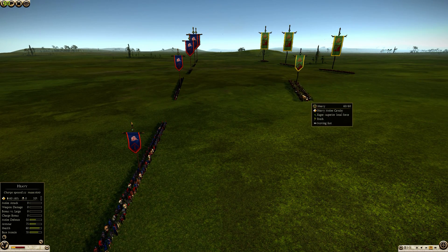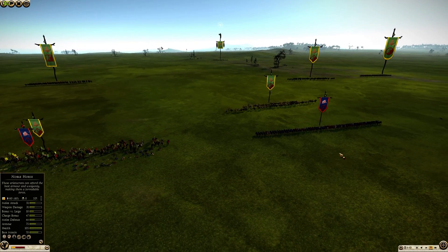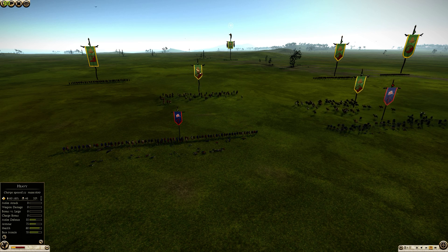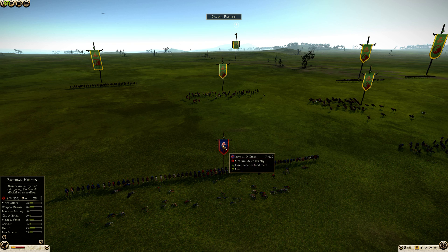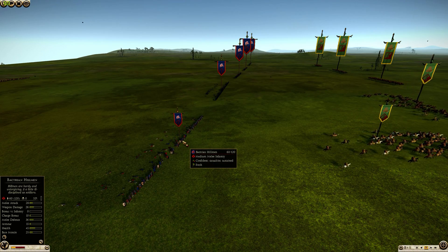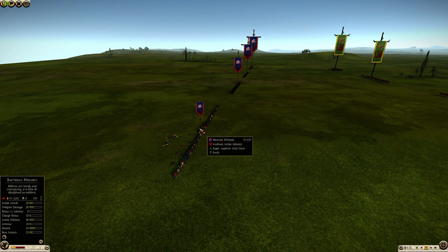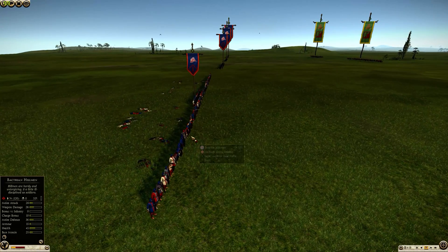Here we have heavy melee cavalry — comparable to heavy horse. They are able to significantly displace the hillmen unit, and one charge by impact alone takes down about 46 kills. With 45 health and 15 armor, that is a significant amount of hitpoint damage done simply by cycle charging. And that is why I chose these hillmen — because they are only medium, they have low armor value, and shouldn't be able to reduce a lot of the damage done against them.